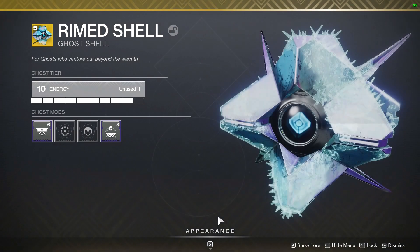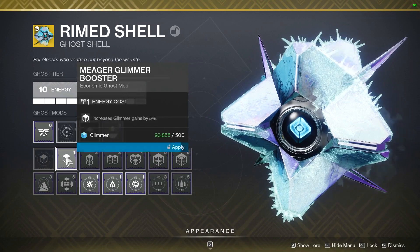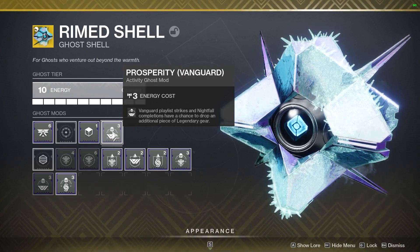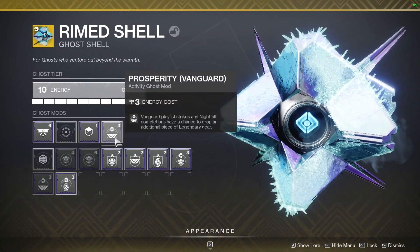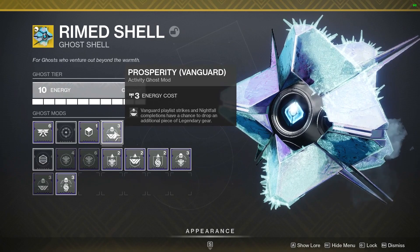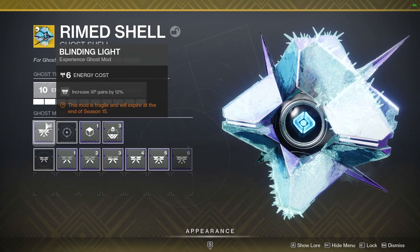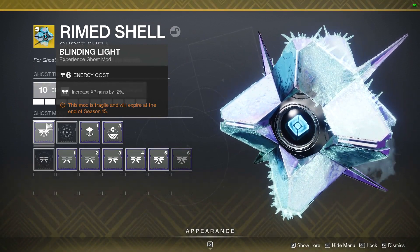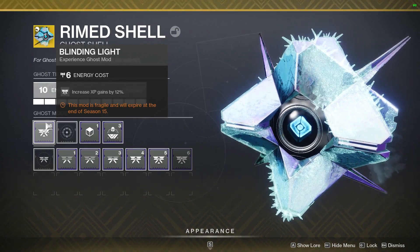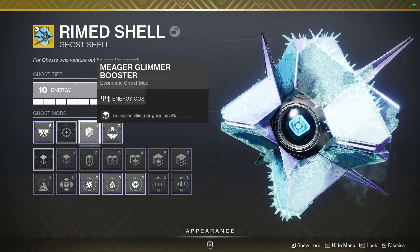For my next ghost shell, this is my strike ghost shell. This one's definitely not completely complete because I don't have any good vanguard mods. This is my vanguard ghost, and it basically means that I have a chance of getting an additional piece of legendary gear when I finish a nightfall or a strike. And then again I have 12% XP gains. I think XP gains are 100% the most important mod up until you hit 100 in the battle pass, because it'll just always progress you towards finishing your battle pass as fast as possible. Then I finish it off with some glimmer.